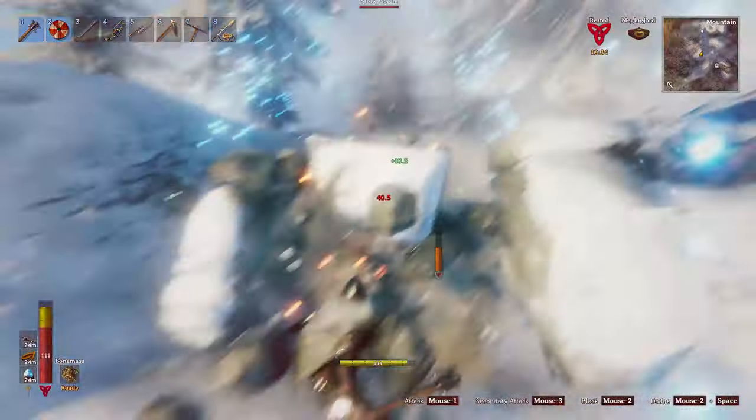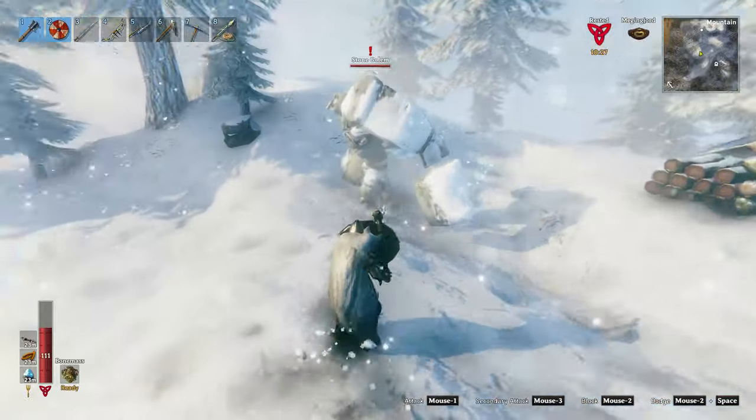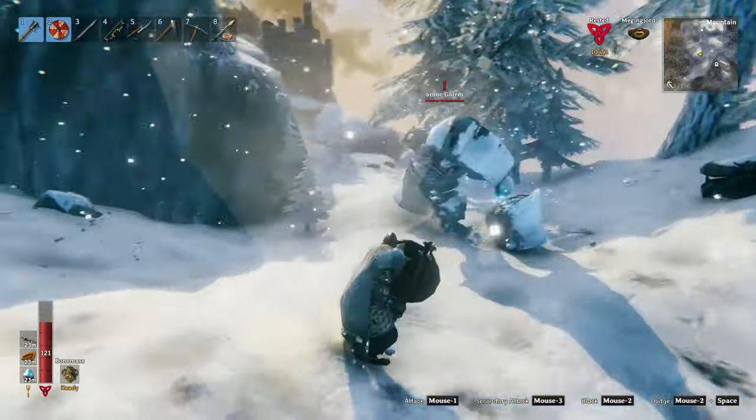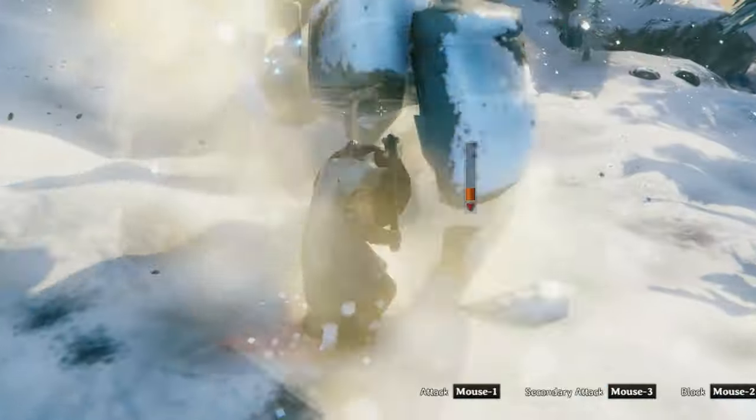He has two different types of attacks: a slow two-handed attack and a one-handed attack. What I like to do is parry the one-handed attacks. The two-handed attacks have a bit of a delay and they're too difficult to time.